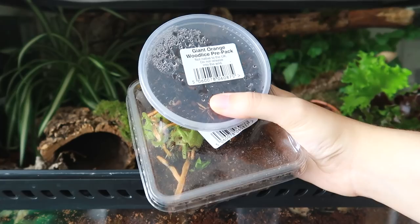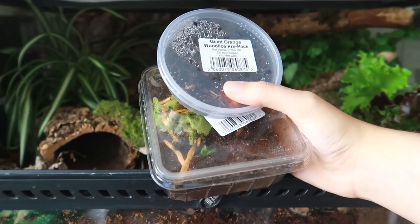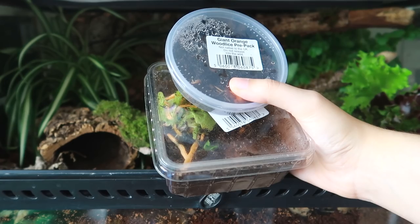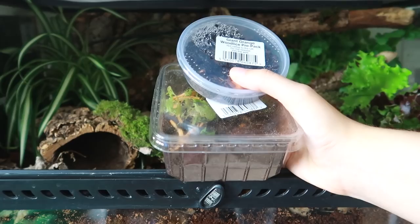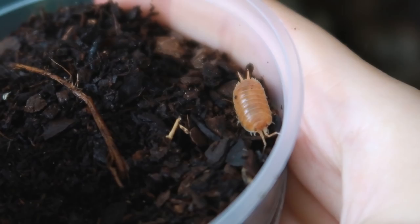I'm using orange wood lice and springtails. Whenever I post a video of my snail on TikTok or Instagram, I get so many questions about the white bugs and whether they're supposed to be on the snail — and yes, that is perfectly normal if you have a bioactive setup. This basically means they clean up any snail poop or leftover fruit or vegetables, and they're really handy to have if you don't want to be constantly cleaning up snail poop. So I'm going to add a new colony into this tank.